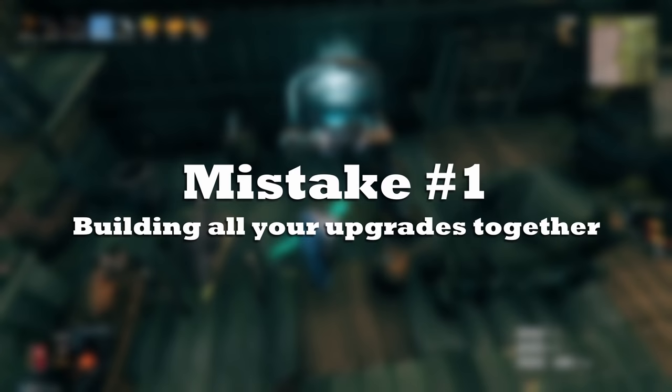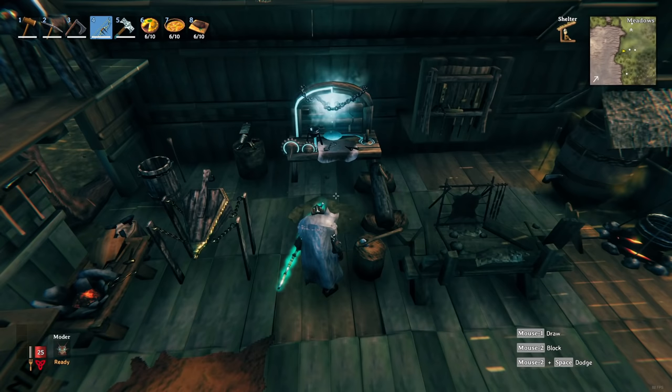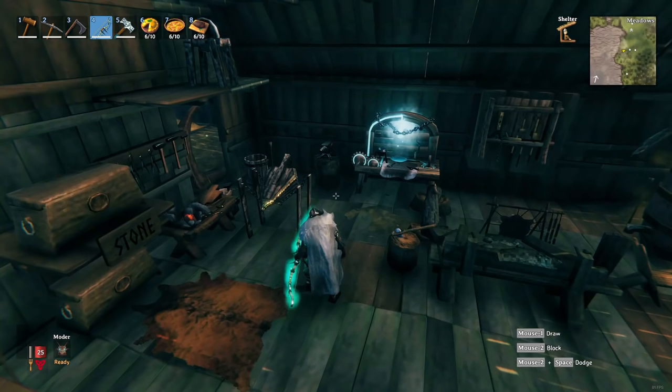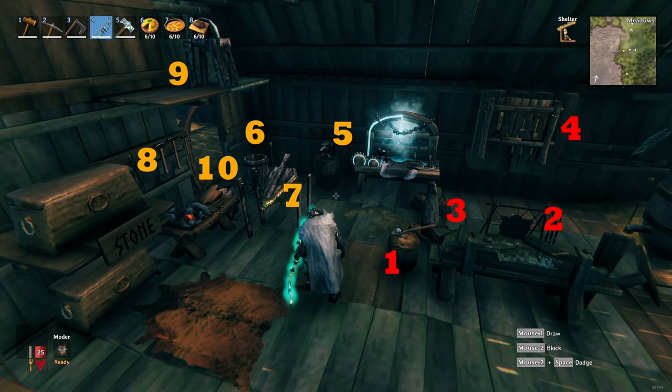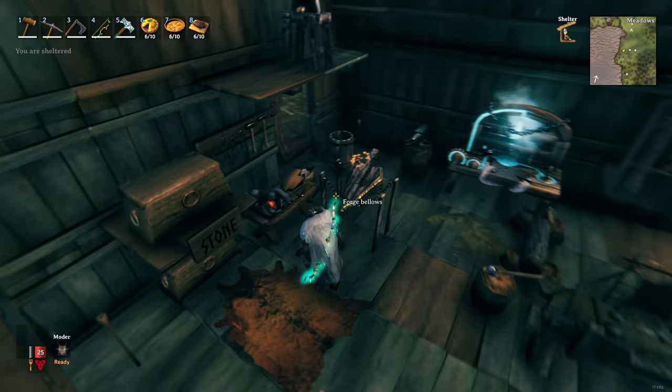Mistake number one: building all your upgrades together. This is mainly a mistake if you don't like the look of having all your workbench and forge upgrades in the same room, or if you want to make use of the space those upgrades occupy. All the upgrades together take quite some space, and especially smaller bases will look very cramped and chaotic, because you do have to place them close to your workbench and forge to get those upgrades. These upgrades are uninteractable objects with no function outside of leveling up your stations.